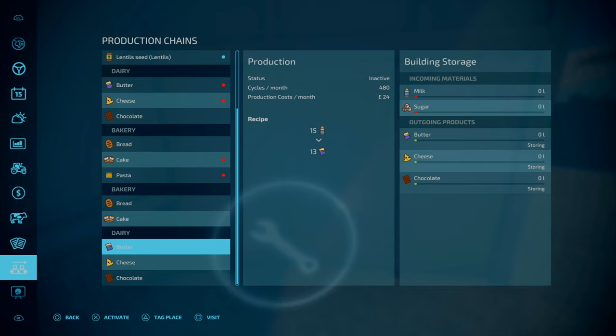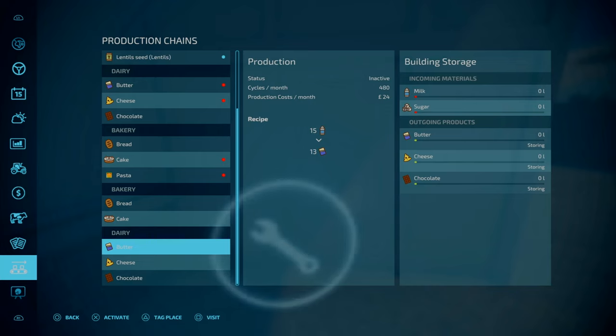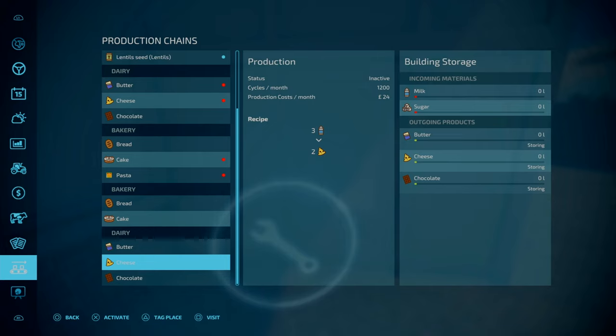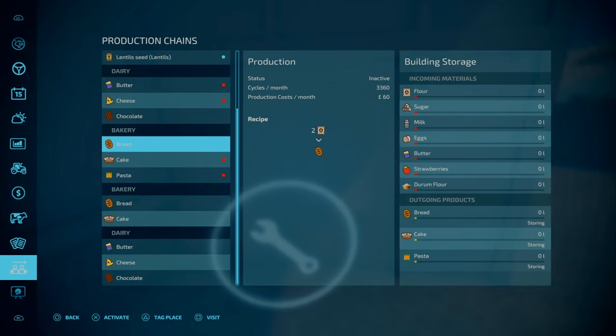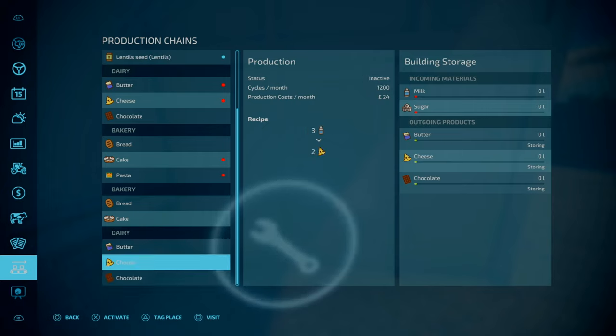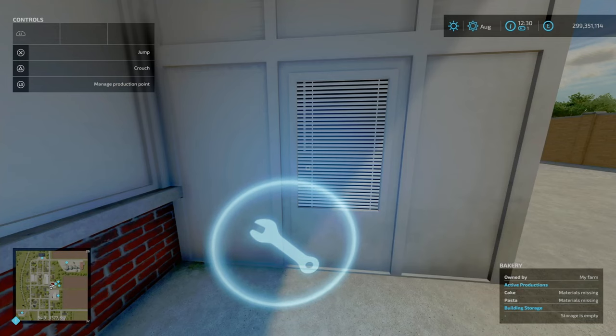Cake is 2-to-2-to-5, 360 cycles per month — compared to base game that is about 75-80% improvement. Moving on to your dairy: butter is 15-to-13 at 408 cycles per month, but compared to base game at 15-to-13, the cycles per month is 4 times as fast. For cheese, the modded version is 3-to-2 at 2,160 compared to base game 3-to-2 at 1,200 — that's about 75% difference. Lastly, chocolate is 3,600 at 1-to-1, compared to base game — that's 50% faster. So that's why I said 50 to 400% faster.